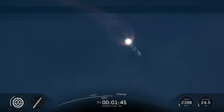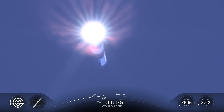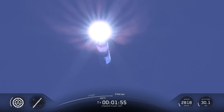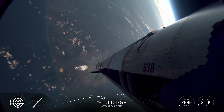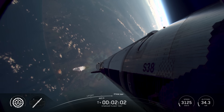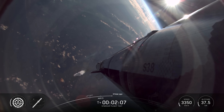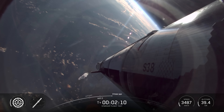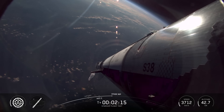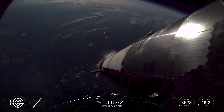Most engines cut off instead of main engine cutoff. And then after that we're going to release the clamps that are currently holding Starship to that hot stage adapter. It's then going to ignite its six Raptor engines to push it away from Super Heavy and then start making its flight uphill. So in about 30 seconds we're going to see the engines start to shut down on Super Heavy. You'll see them shut off in separate banks until we've just got those three center engines. And then looking for six ship Raptors.